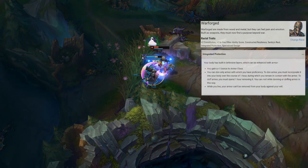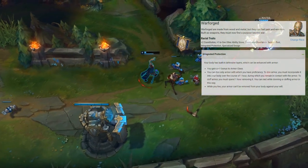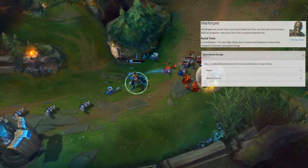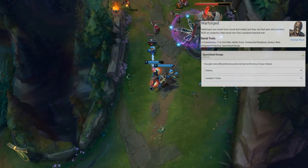Integrated Protection is another Warforged feature granting +1 AC, and whenever you don armor it integrates into your body preventing its removal against your will. Finally, Specialized Design lets you gain proficiency in a skill and tool. We'll grab History for our skill and Jeweler's Tools for our tool.